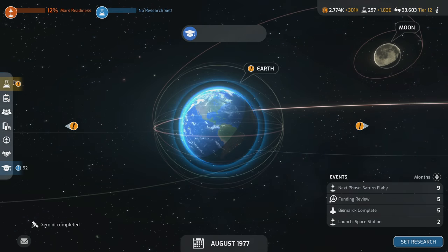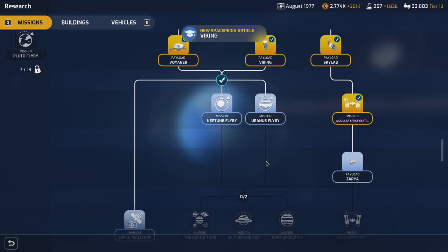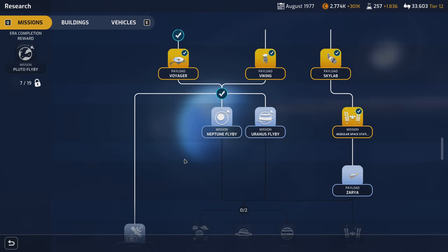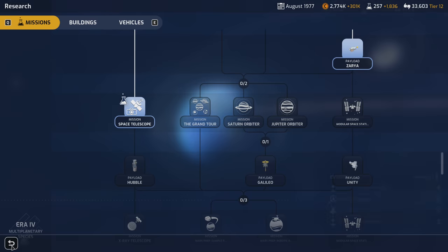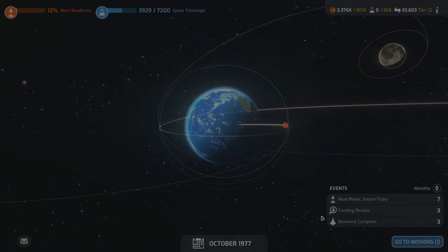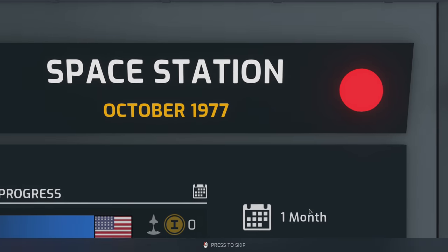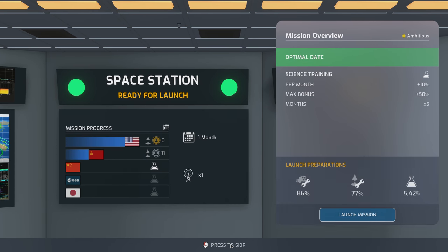Viking research is done, so we can start on the lander if we want, before we do this — 6,000. Okay, you guys ready? It's space station time — shuttle time. Ready to launch? Let's go.